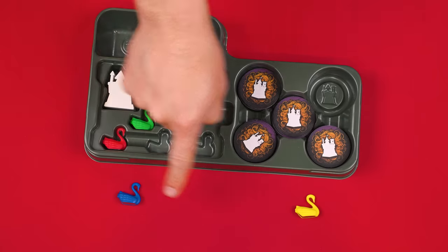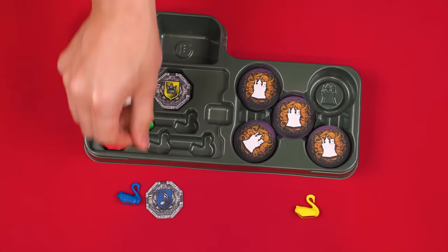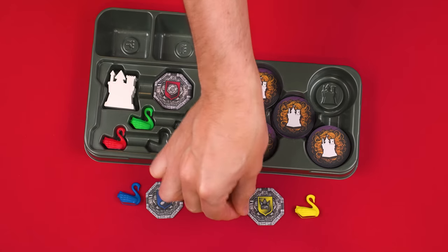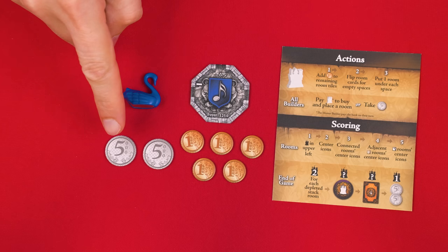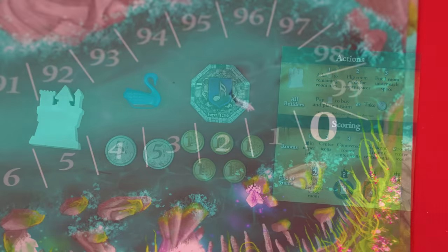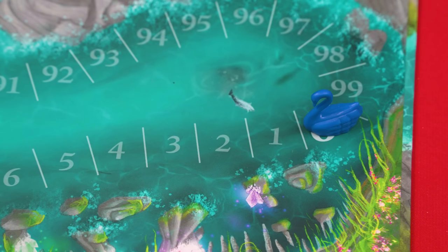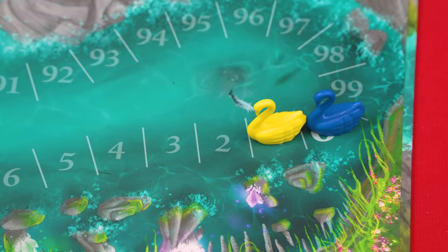For now, give each player a swan and one of these foyer tiles in their chosen color. Foyers don't come from the stacks on the board as they don't have a numbered back. Each player also gains 15,000 in coins from the supply and a player aid. Then randomly choose a player to be the master builder for the first round and give them the master builder token. The master builder puts their swan on the zero space of the score track, the next player clockwise goes on the one space, and so on for third and fourth players.